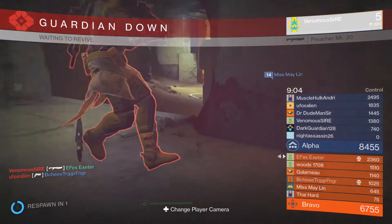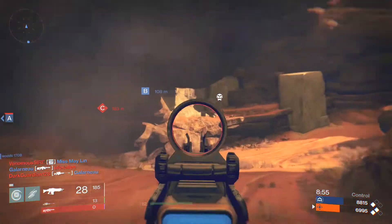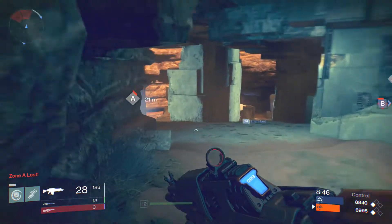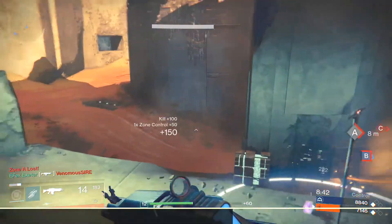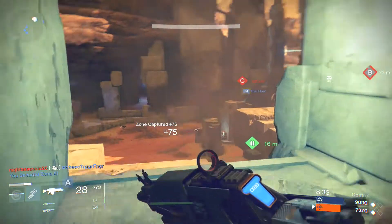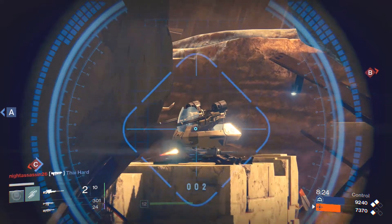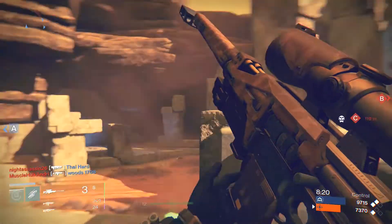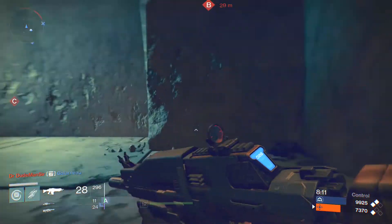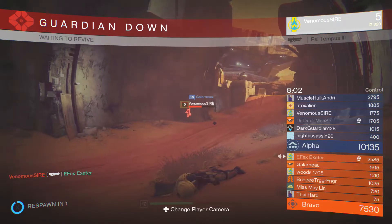Sniper rifles are the second special-class weapon — long-range, scoped, and very accurate. Their standout feature is one-shot kills to the head at any range, and they can bring enemies down to near-zero health in one shot to the body. They're not bolt-action either, which is a nice touch; there's a delay to rechamber but it still feels responsive. And don't worry — there are many renditions of every weapon type in the game, so if you don't like the scope or iron sights on one, you'll find another version that suits you.